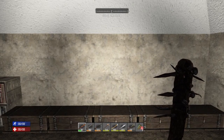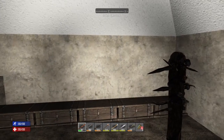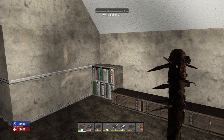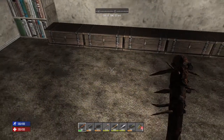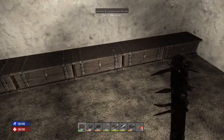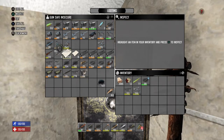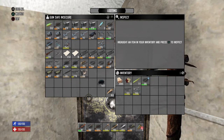Hey everybody, Rat Dog here, welcome back. This is episode 19, we're on day 11. Overnight I went back to our old base and realized I forgot to get the forges going before I left, so I got them going. I went down, mined some iron, got a bunch of rocks and stuff. Right now I'm going to upgrade our shotgun and hunting rifle because they're kind of crappy and I have all the parts.